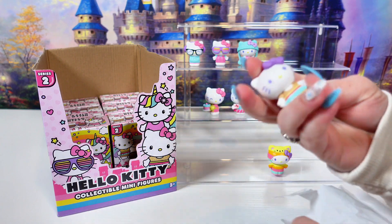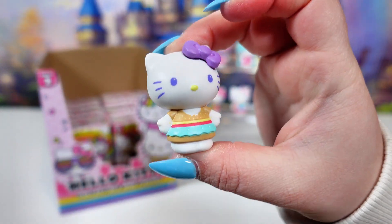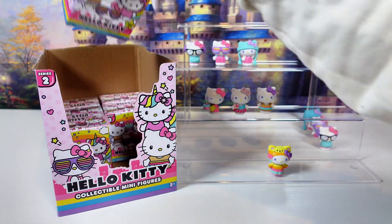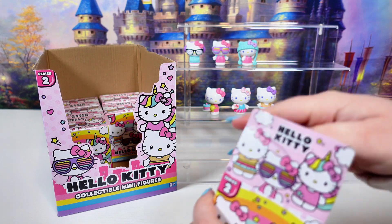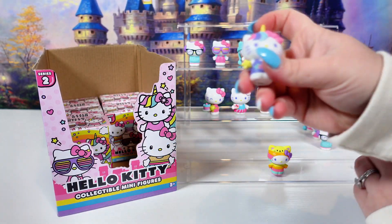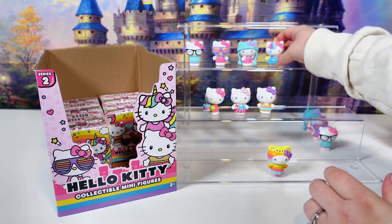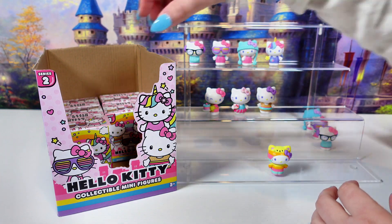And we have another new one — it's Burger Hello Kitty, with a little burger dress. Next up, we have another new one: it's Unicorn Hello Kitty. So far it looks like we are only missing two. See if we can find them in the next five.